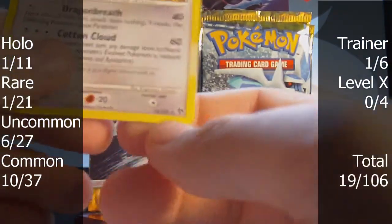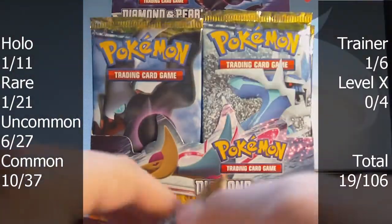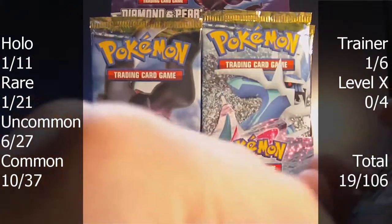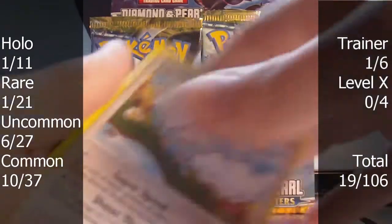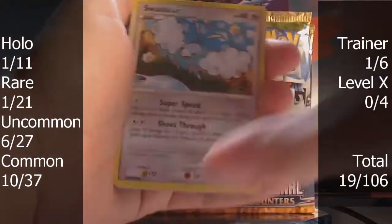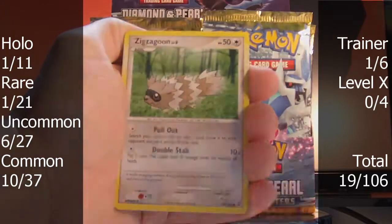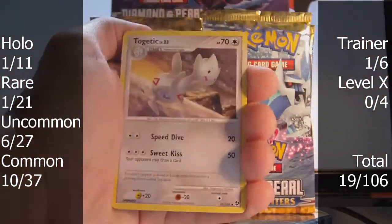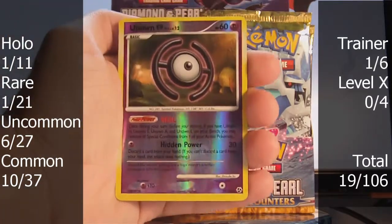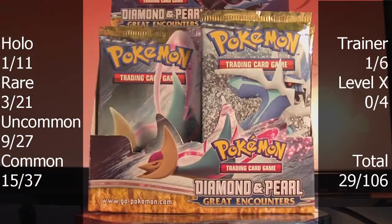I should note this is card number 12 out of 106, so that means there aren't very many holos in this set. You guys can tell based on the counter. Pack three — Swablu, Koffing, Tangela, Slowpoke, Zigzagoon, Seviper, Togetic, Delibird. The reverse is an Unknown H — that's a rare. I hate Unknowns. And the rare is a non-holo Beedrill. Not bad so far.